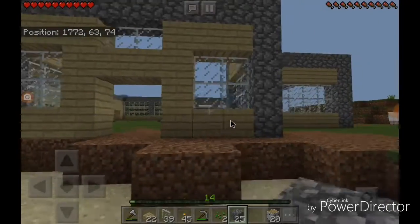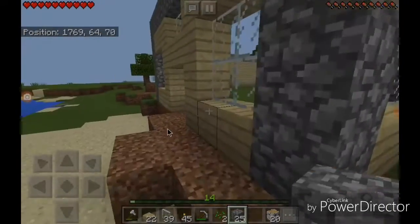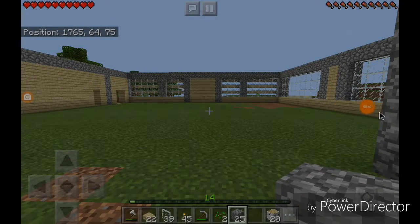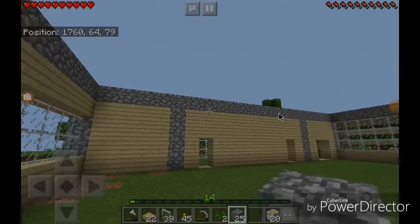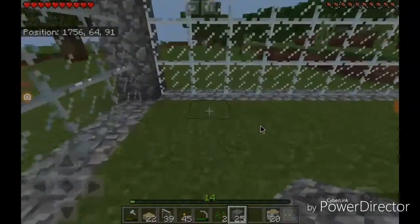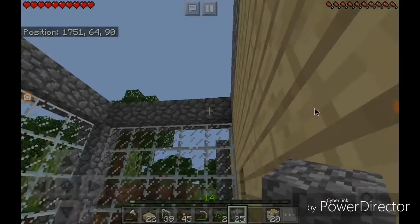Now, this is what we did in the last video - we made the bottom floor walls. I think what I'm going to try to do in this video is put on the roof of this and then start the second floor. But first we need to put on the roof of this, because that's going to take a little bit.